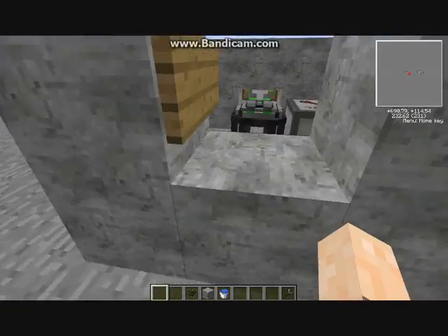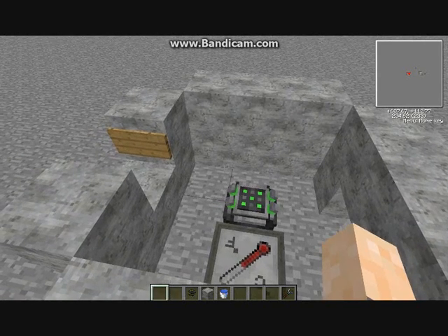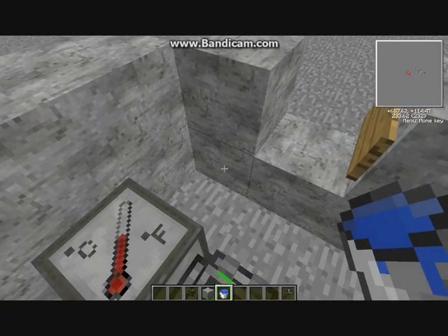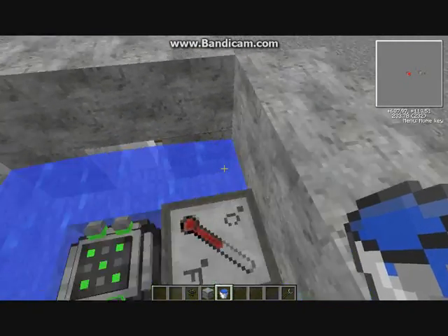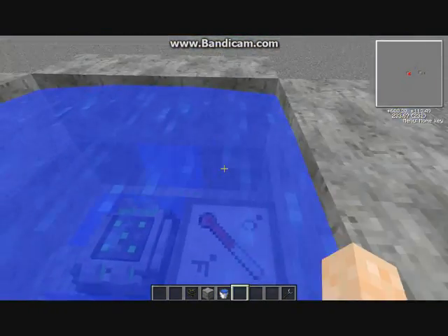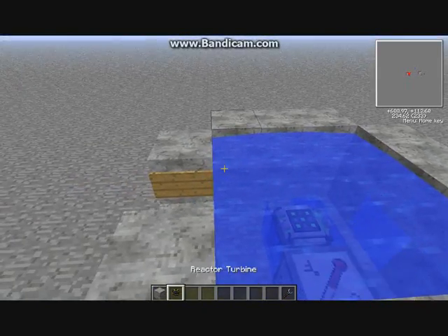Now you fill it with water. Easiest way to do this is you'll need a couple of buckets of water. Put one here and one here to create an infinite water source in the middle, then put them in all the corners. That makes your first layer, then again the top layer — you get still water throughout. That's what's going to be heated up when you put your fuel rod into the reactor.